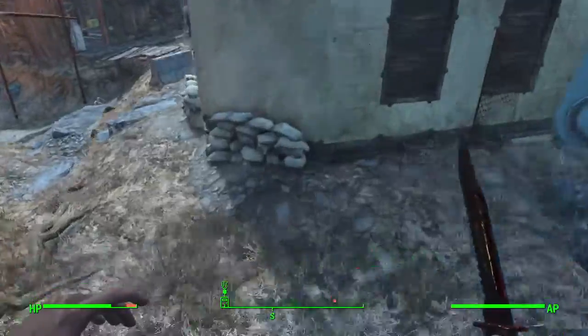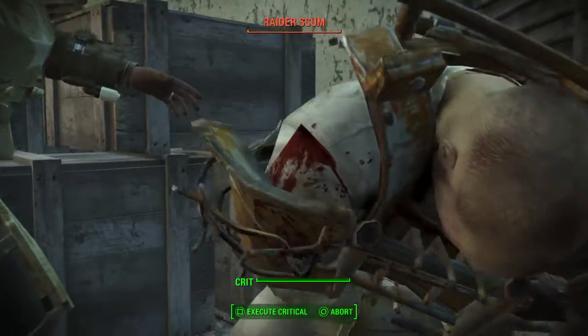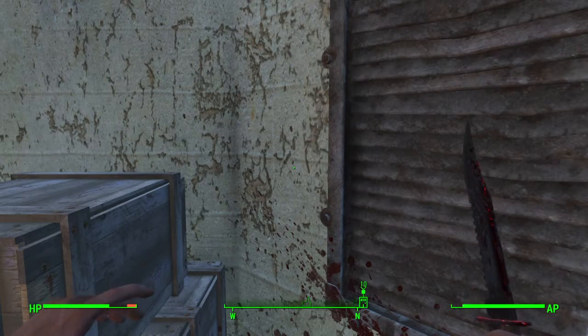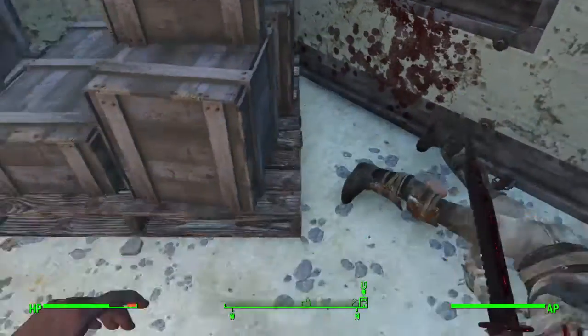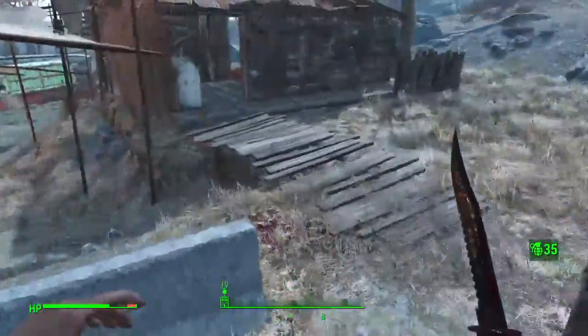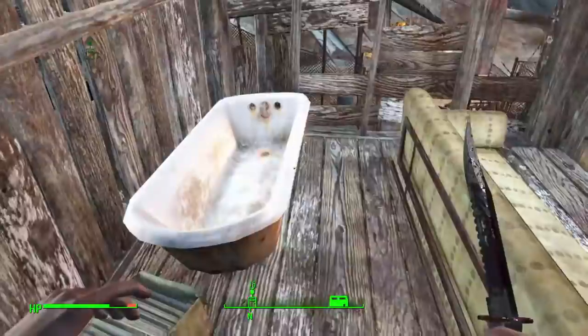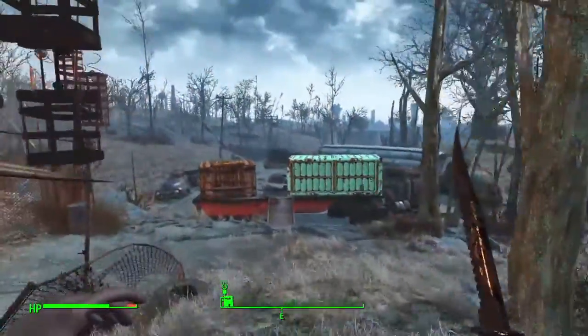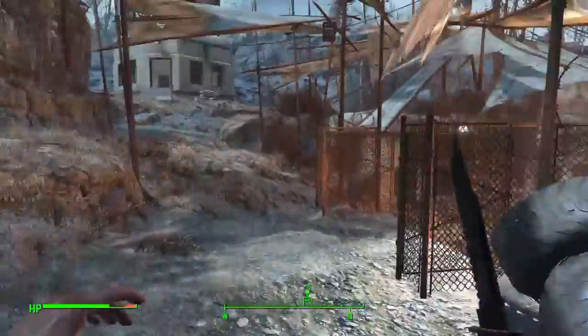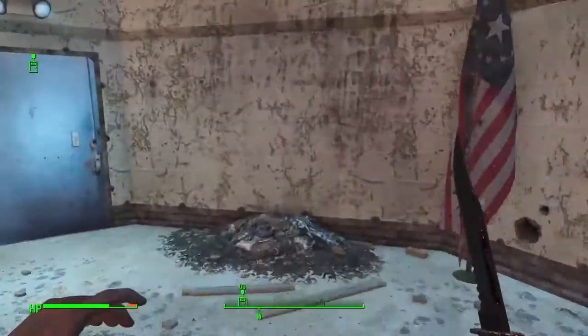I'm pretty sure that turret is also connected to the same terminal. I think that was a free crit. Another thing I did just a moment ago is I went and rationalised my tags. So I'm not looking for oil or screws or springs anymore - still looking for all of the things that give me the chems. Not all the junk I was carrying around before.